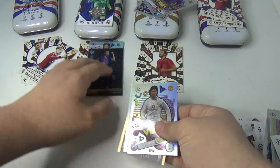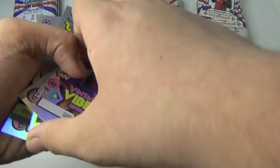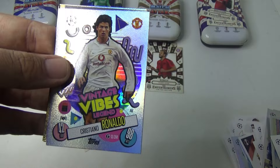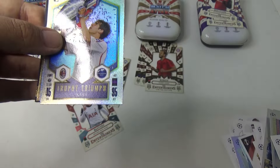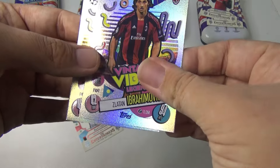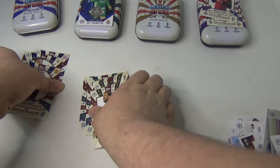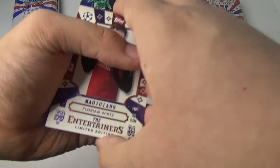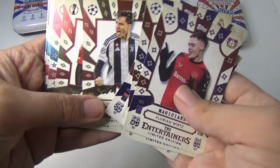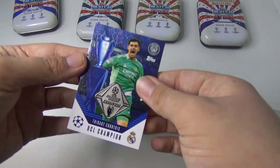Let's quickly do a quick summary of all the shiny cards we've got. Some of the shinies that I like — the Gary Lineker Vintage Vibe, Jude Bellingham, Cristiano Ronaldo, Akaka, Ronaldo Hundred Club, Black Edge Marquinhos, Zlatan Vintage Vibe, Eric Cantona. Now we've got all the new positions which are very nice. And we've got a nice little relic card.